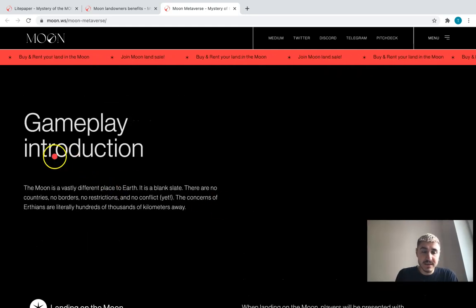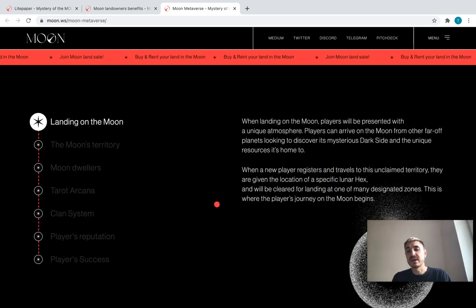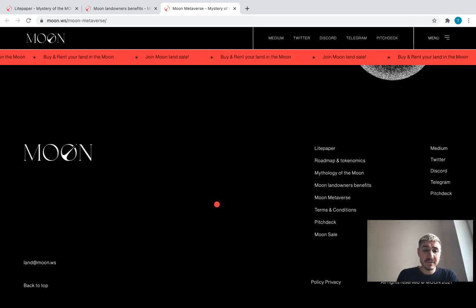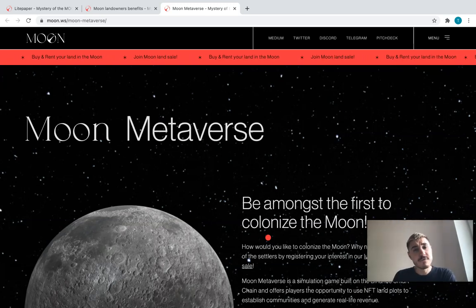You can also find the gameplay introduction here — how it's created and what idea is put inside of it. Everything you need is right here at moon.ws. Visit the website and get the information you might be interested in. Be the one who will colonize the moon. Thank you very much for watching this video — I'm waiting for you tomorrow, have a good day, and don't forget to like this video.